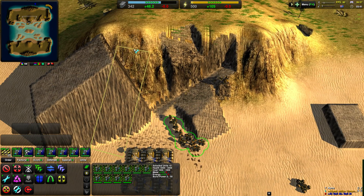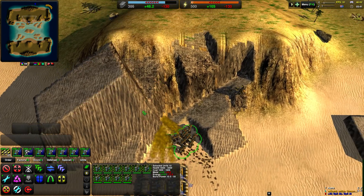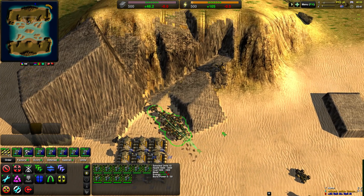Only raise does the exact same thing but in reverse — only raise only raises. There you can see I did not lower this ramp, but I made a ramp underneath. So that is the ramp command.